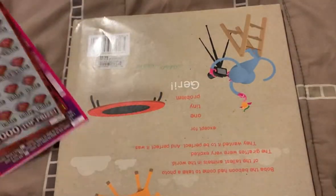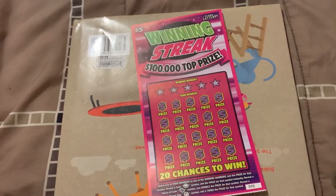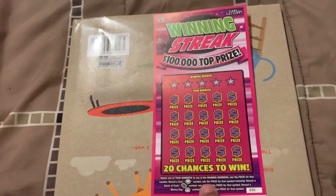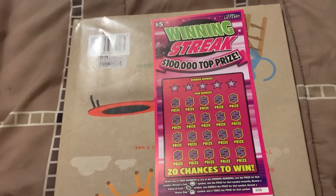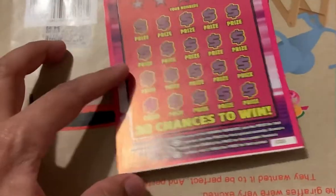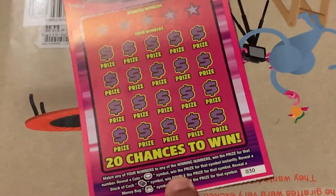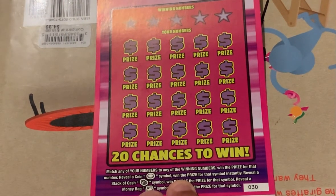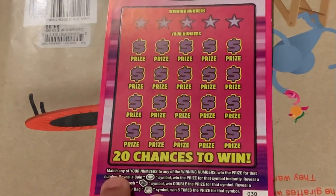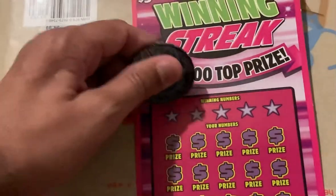Gonna start off with the $5 Winning Street ticket first. What we gotta do is match our numbers to the winning numbers to win that prize shown. Or get a coin symbol to win instantly, a stack of cash to double the prize, or a money bag for five times the prize. Let's see what the numbers are.